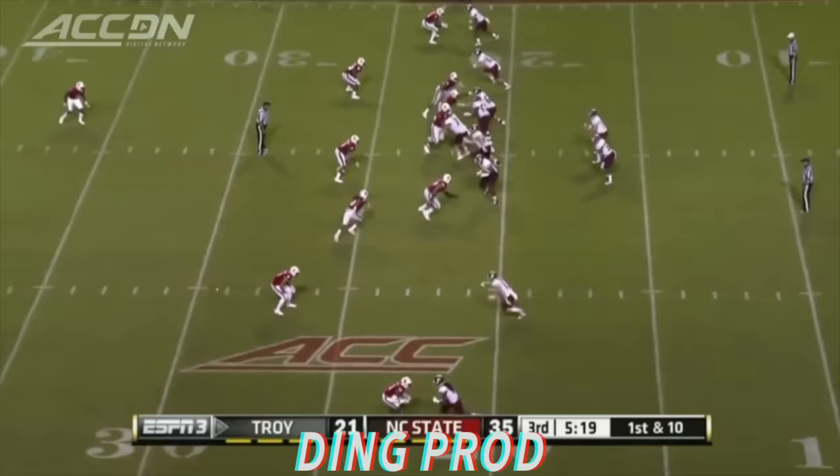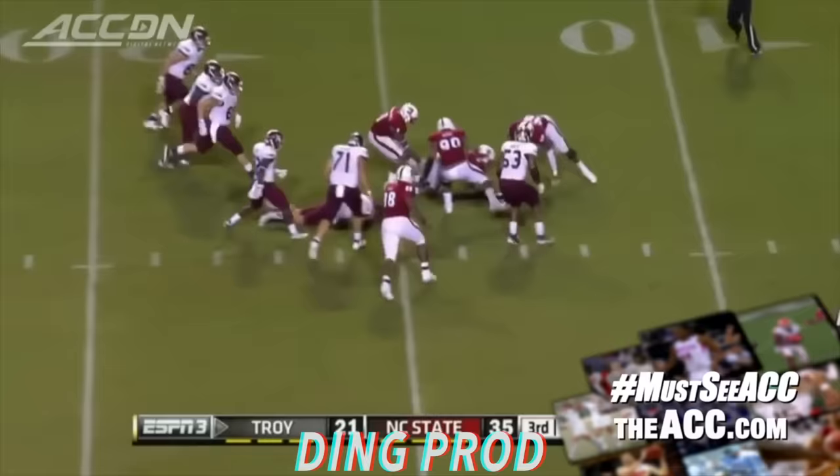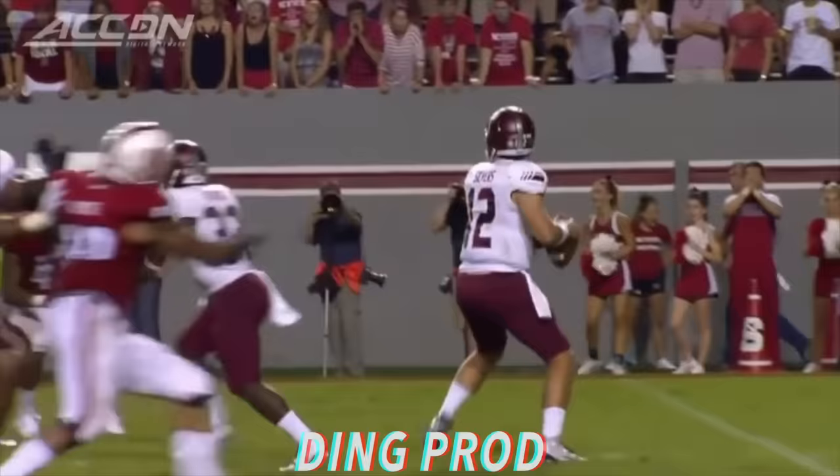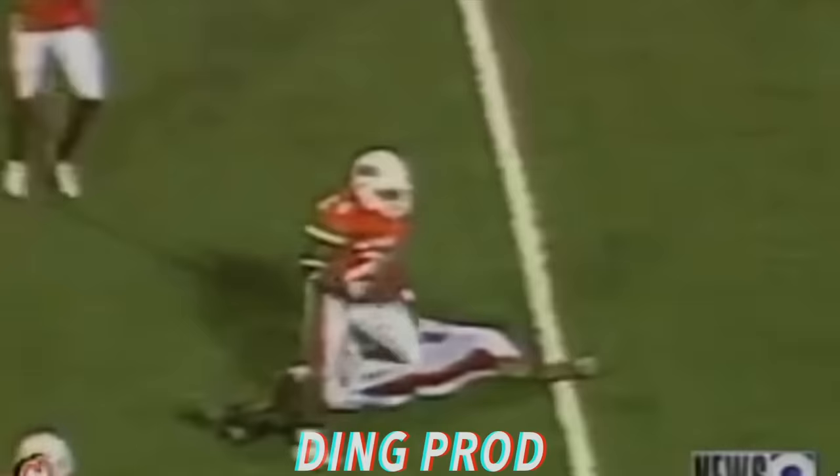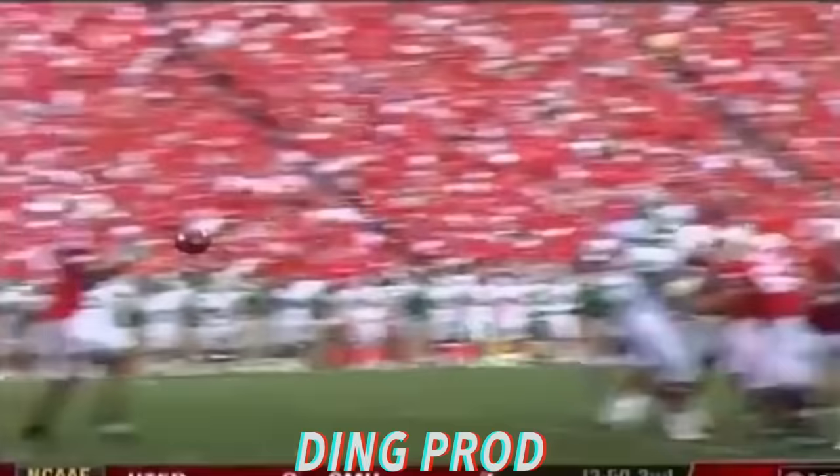Brandon Silvers on first down knocked down hard, his helmet comes loose and the ball is out as well. Ball, helmet dislodged with the big hit — Quentin Moore, oh my goodness, the helmet went about 15 yards. The receiver would make it off the field with some help, but there's the big hit that kind of put the lights out.